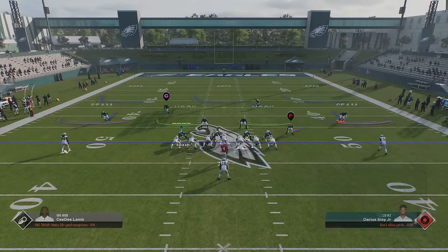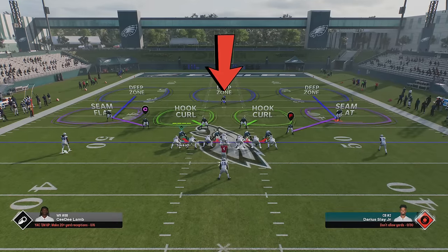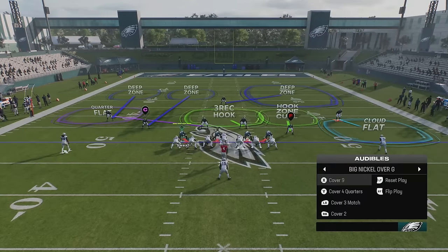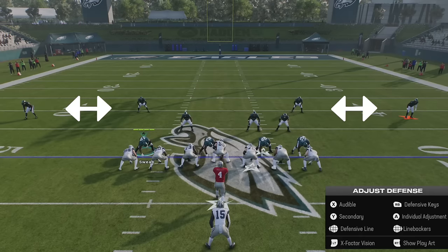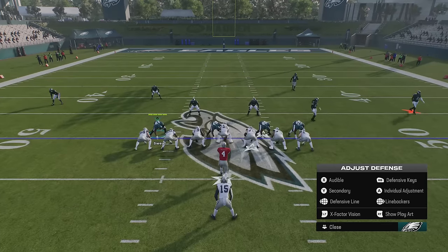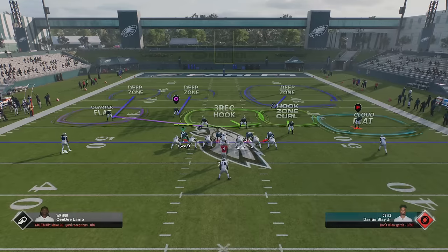If I switch to a cover 3, you'll notice the cornerbacks drop back to about 8 yards off the line of scrimmage, and the safety is starting at almost 20 yards because he can't let anything get behind him over the middle of the field. With cover 4 quarters, which is a matching style concept, the cornerbacks stay at the exact same 8-yard depth, but the safeties are at almost the same depth as the cornerbacks because they have to react to anything over 10 yards. There are also coverages where one side of the defense is different than the other — a cover 2 on one side and a cover 4 on the other — and the zone drop depths will reflect that.